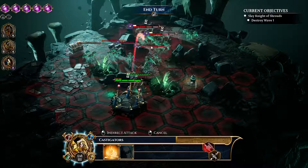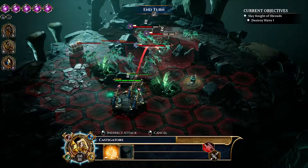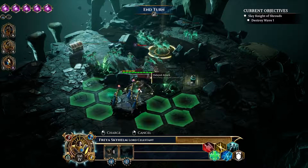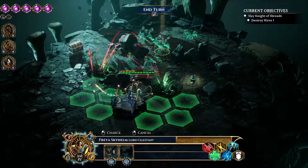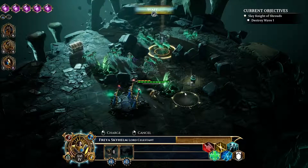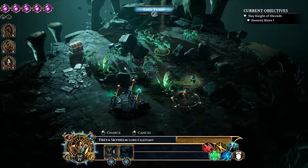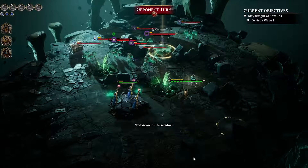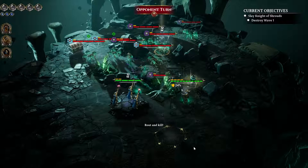I'm going to take advantage of the indirect fire to do some damage to these chain rasps and chain ghasts that are going to be chipping away at me, since they're less likely to move around. I'll also have to reposition my hero, moving her over to avoid getting pulled into these hazards.